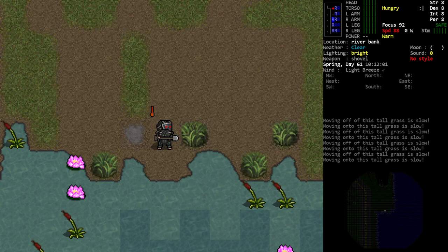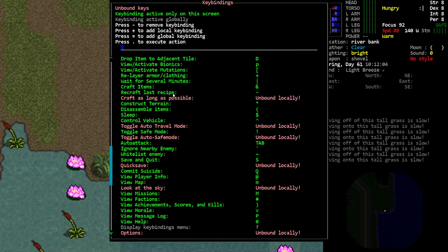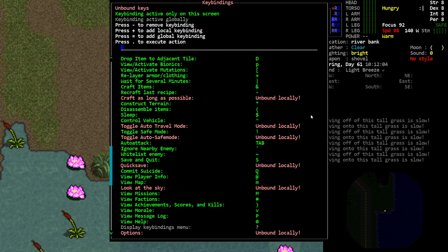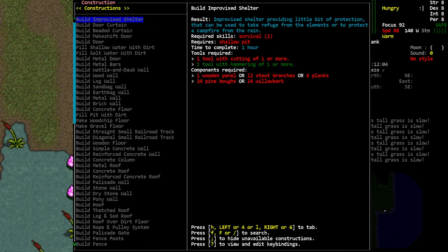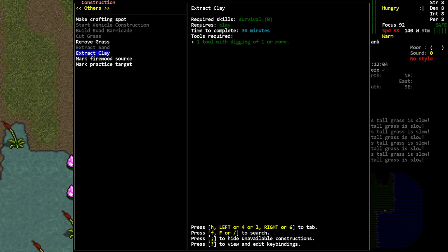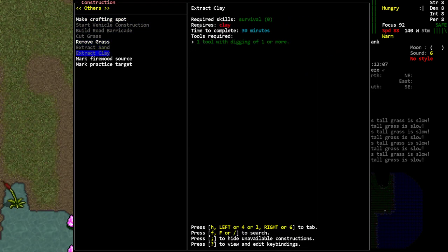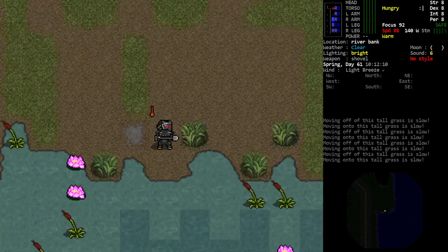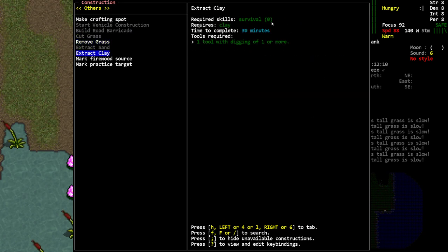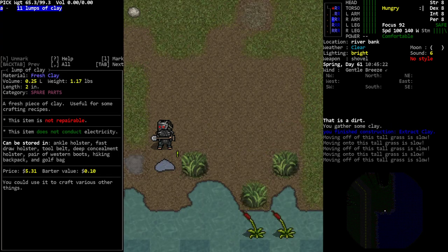Once you've reached the clay, stand adjacent to it and use the construction menu — not the crafting menu. The construction menu is shift+8 or the asterisk symbol, right here under 'construct terrain.' Press that to bring up the construction menu, arrow over a few times, and right here we have 'extract clay.' This will only be lit up if you're actually standing next to a clay deposit. It takes no skill whatsoever, requires you to be adjacent to clay, takes 30 minutes, and just needs a digging tool of level one or higher. Select that, pick the direction for the clay, wait 30 minutes.